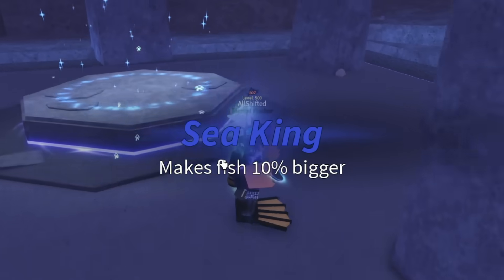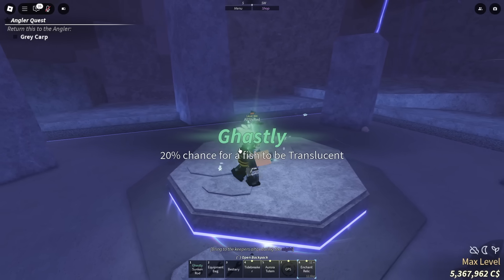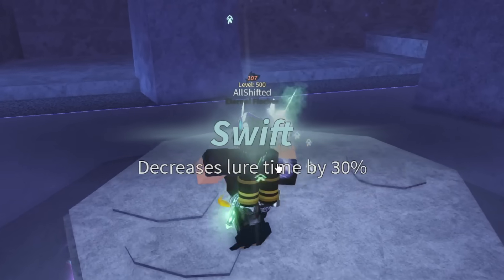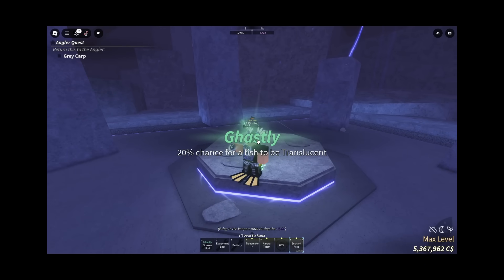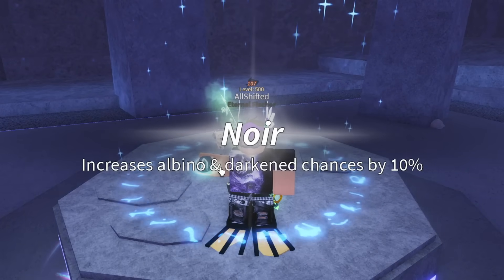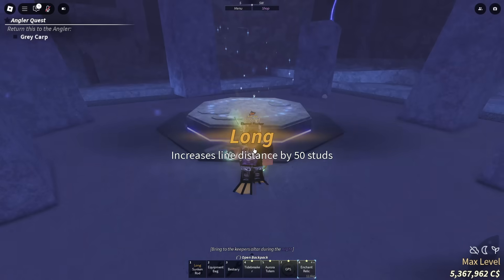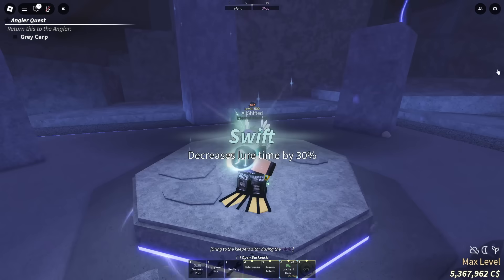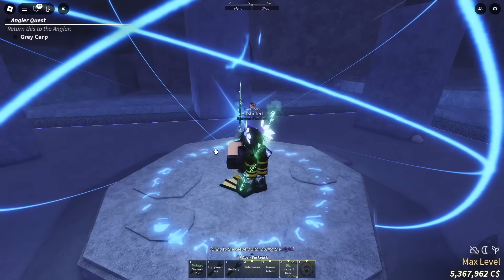Realistically, hasty is the only good enchant on this rod because the lure speed is really low compared to the depths and the no life rod. We want hasty. Trash — do it again. I don't know what's going on but it's just terrible enchants. Swift — that's like the Walmart version of hasty, we don't want this. We're getting every single mutation enchant for some reason. I've gone noir four times and ghastly twice.